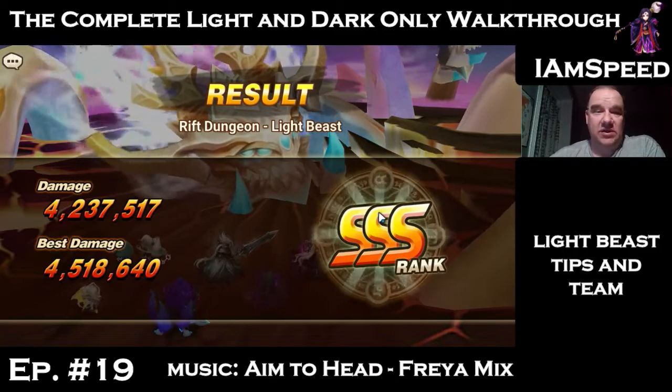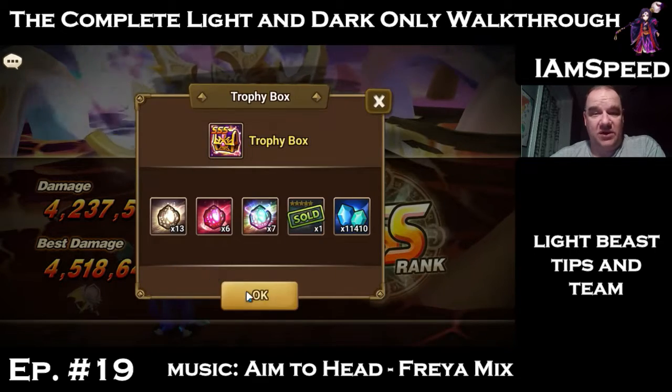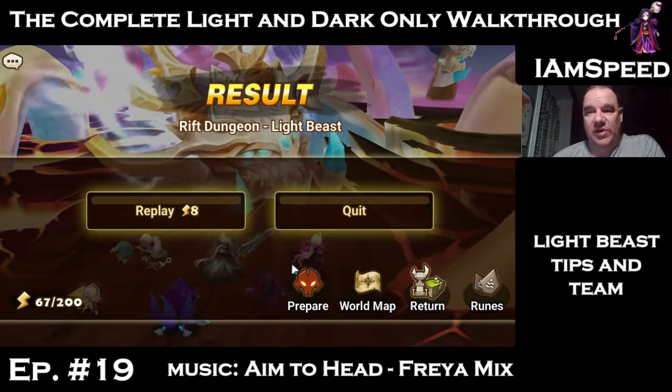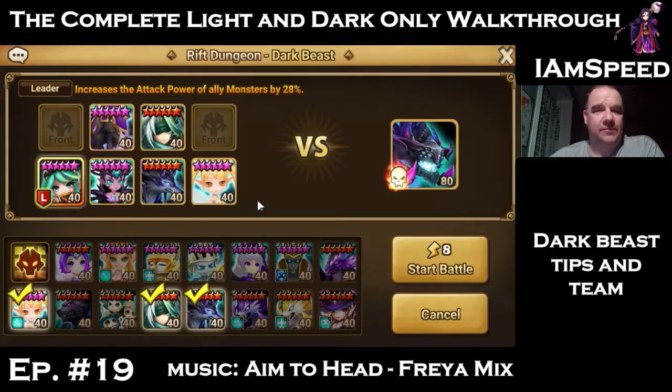When doing 10 runs on the light beast mission it's almost always triple S — it's a very stable team, highly recommended for LD only. Keep in mind: big single-hit damage and ignore defense are fabulous against the shield and the boss's health. Crow is a god in rift beast runs along with the Vampire Lord — two monsters everybody should consider using. Now let's go to dark.